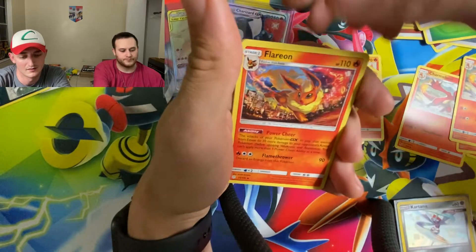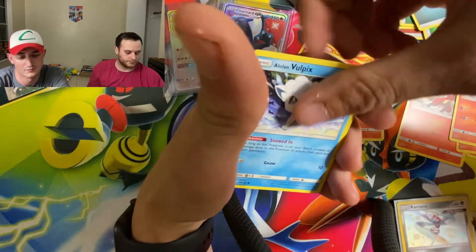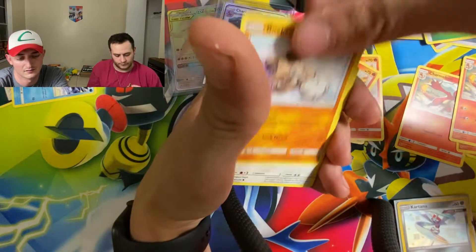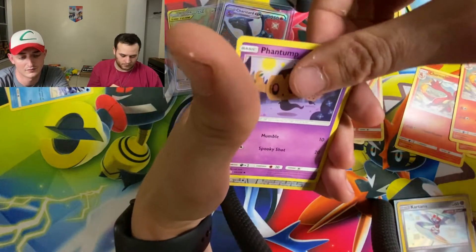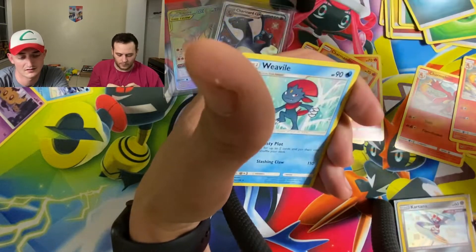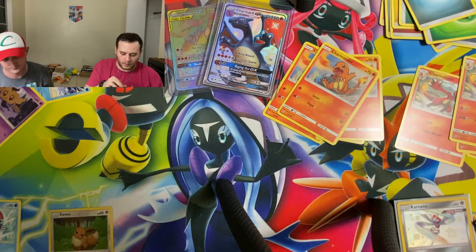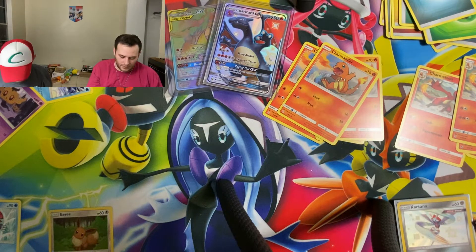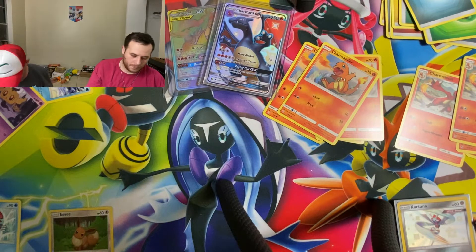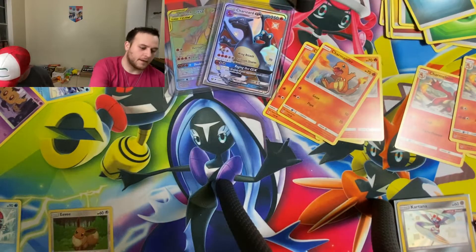Flareon — love that one. Roller Skater, Vulpix, Rockruff, Stufful, Rowlet, Phantump, reverse Eevee, and Weavile non-holographic rare. Psychic Energy, Lana's Fishing Rod, Victini, Absol, Togedemaru, Onix, Wailmer, Palpitoad, Crickettune, character card, Magnemite, and Lieutenant Surge. And Wailord.